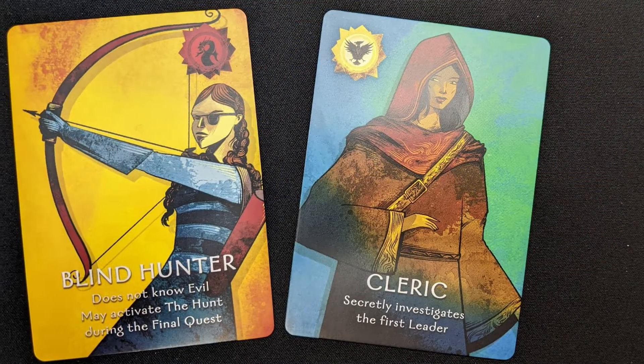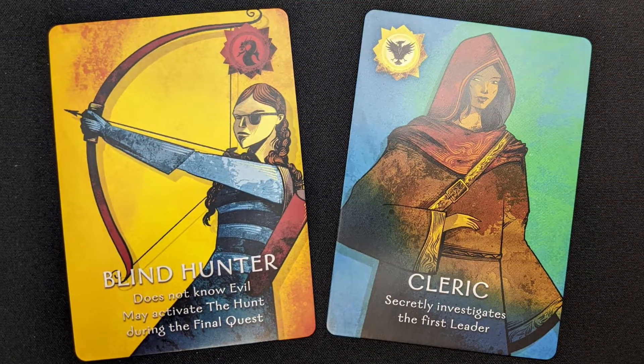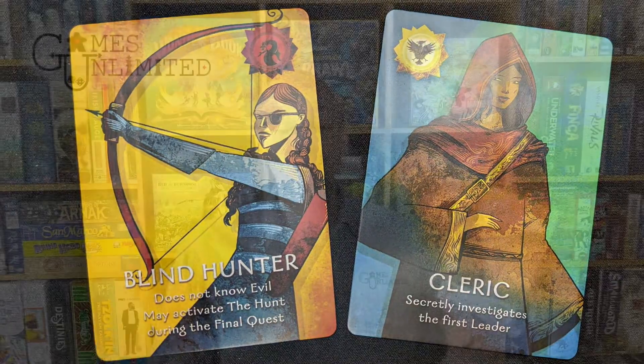Each round there's gonna be a leader who picks some people to go on a quest. You're gonna have to complete three quests successfully for the good guys to win. The leader chooses a certain number of people, as listed on the card — say, this quest has to have two people go on it. They send those people on the quest. This is where it differs from the original Resistance Avalon: there's no voting on whether we like this group. The leader chooses, and those people go.